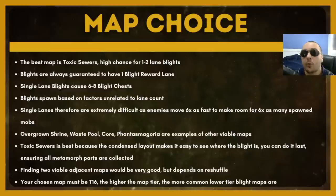Overgrown Shrine, Wastepool, Core, and Phantasmagoria are all examples of viable maps, but they're not the only ones. You just have to think of maps that have a lot of narrow lanes and hallways, and you're probably going to find a good map. Good maps don't always give single-lane blights — if you do Toxic Sewers, the single-lane blights are actually semi-rare, just less rare than with every other map. If you have to run blight encounters in a really bad map for other reasons, just do it — you're still going to overall be obtaining a very high amount of exalts per hour.